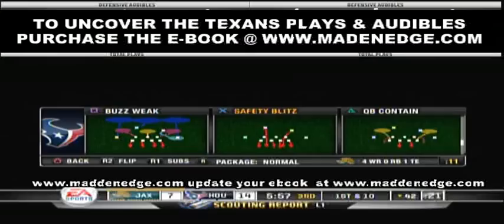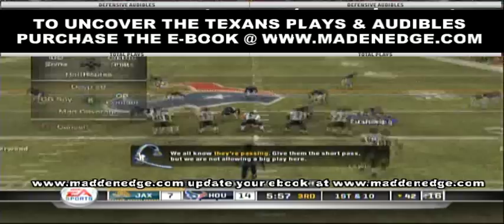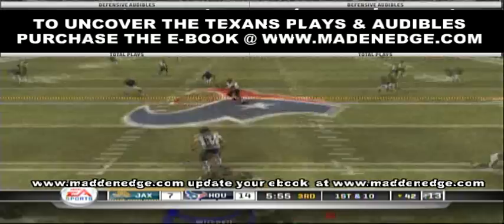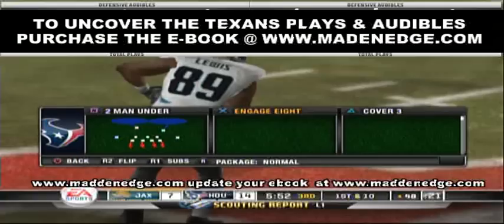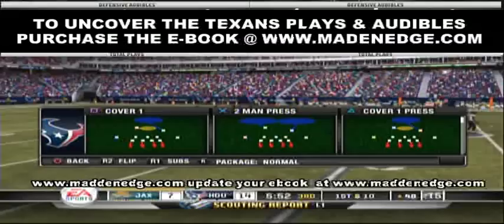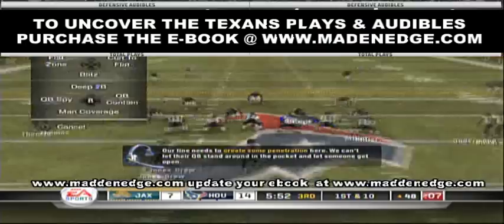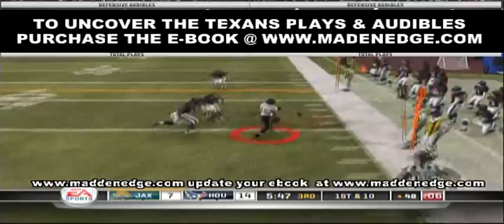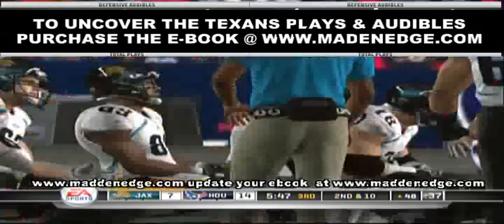The run stoppers in this pack are play one if they're running left, and plays three and four if they're running right. Play one can also stop some passes to a specific area. If I need to, I'll start spying one of those defensive ends on the scrambler. Notice I'm dropping them back — and there's the end again. You can't roll out against this team or the Colts; you just have to stay in the pocket. Because the zone coverage is so good, if you roll out and try to buy time — boom — there you go.